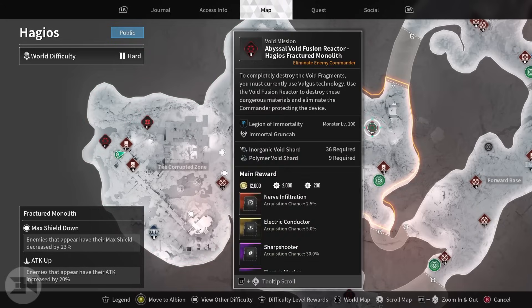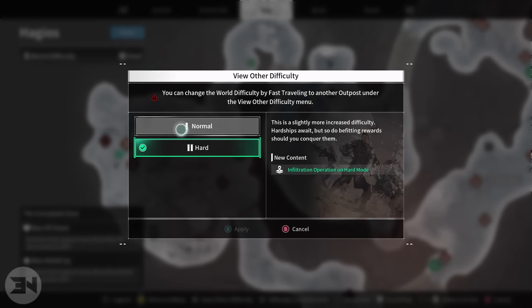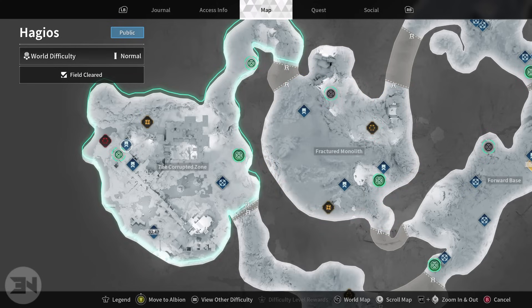Looking at some of the other reactors - 36 inorganic void shards and 9 polymer shards at 2.5% on hard. Switching to normal, it goes down to 2% but it's only 11 inorganic and 4 polymer void shards. The drop-off in terms of chance of reward is definitely worth taking, so that you're spending less material, spending less time farming, and the farming you do is actually meaningful and impactful because you can use it more efficiently to take down these fusion reactors.